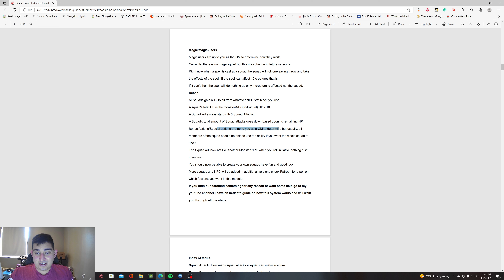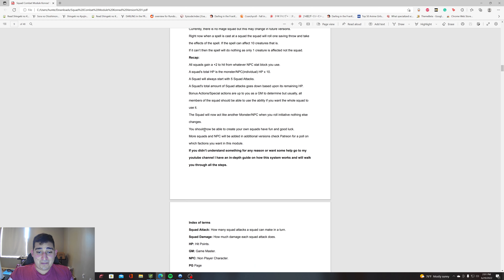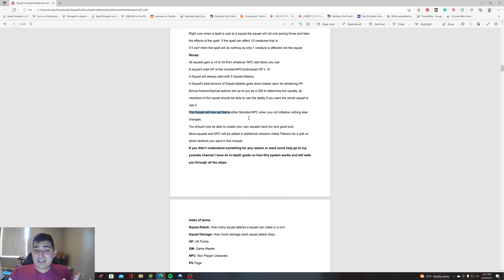Bonus actions and special actions are up to the GM to determine, but usually all members of the squad should be able to use an ability if you want the whole squad to use it. The squad now acts like any other monster or NPC when you roll initiative — nothing else changes.